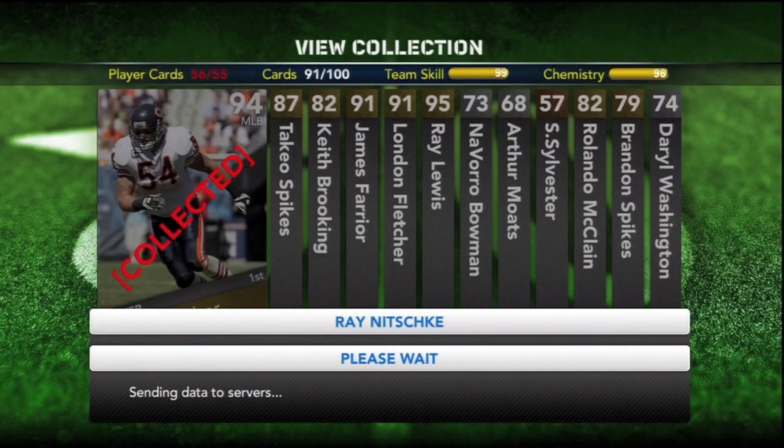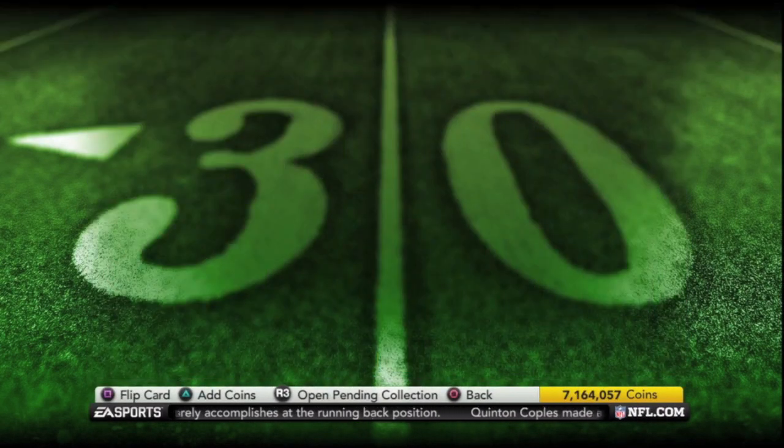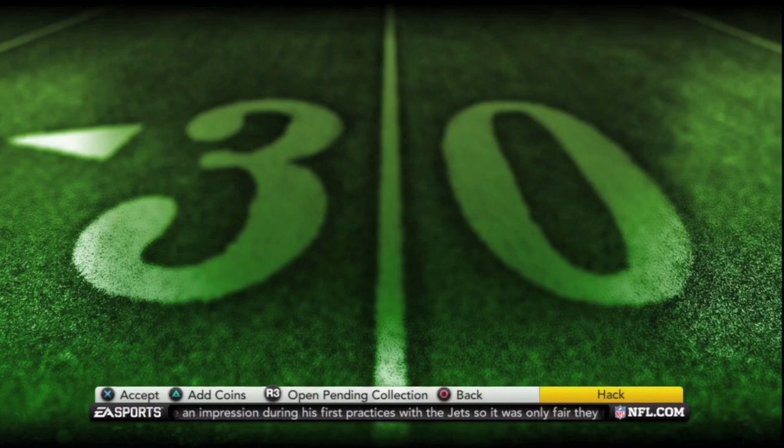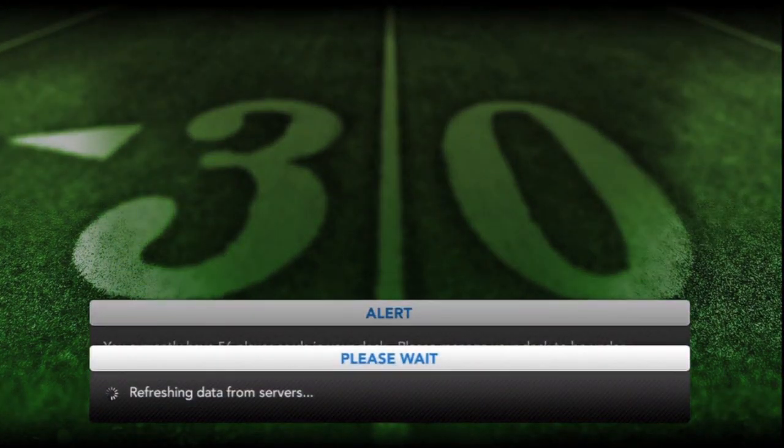I actually got a couple on the trade block. I know I've dogged the trade block feature in this game a lot in the past. I had an extra Tollic — one of the rare ones — and I was in need of that 97 Fletcher that everybody's been looking for. I just threw it up on the trade block and within about 15 minutes somebody offered it.